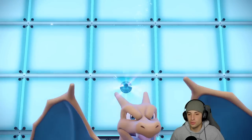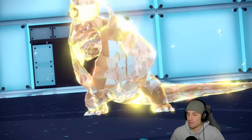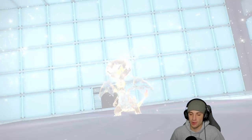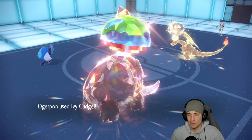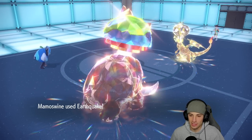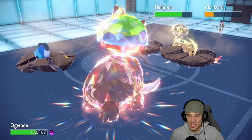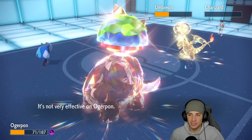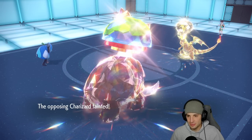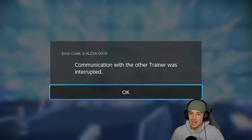Charizard Terastallizes into Electric — oh my god, that is even better, just perfect for us! Ivy Cudgel does a huge chunk and Earthquake can just finish it off. The Earthquake KOs and Umbreon soaks it pretty well. We get rid of Charizard — he doesn't really have any offensive threat left — and they just turn off their console. Match number one goes to your boy Jeans!